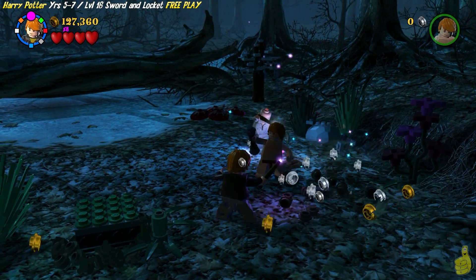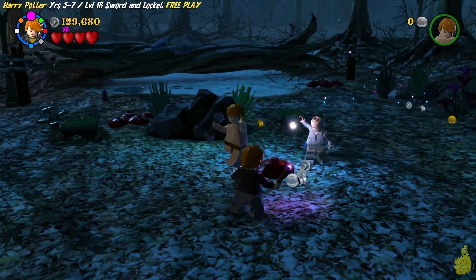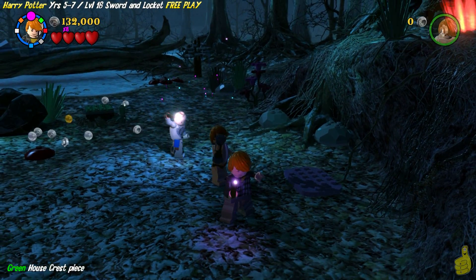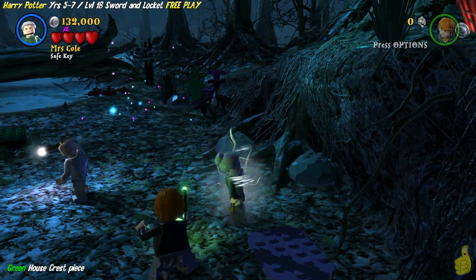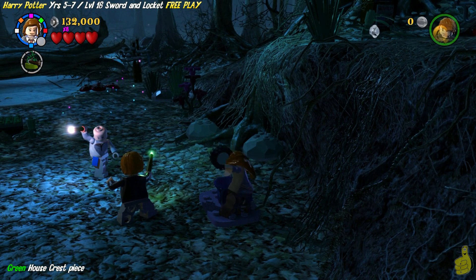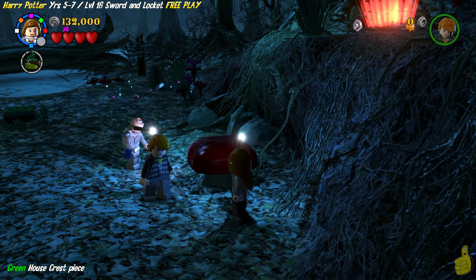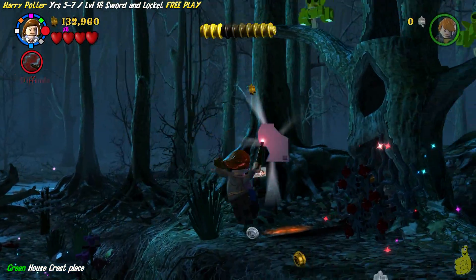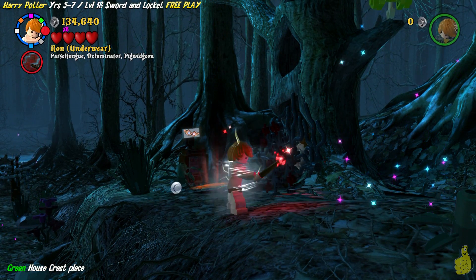You probably remembered there was a pink base plate — a bag of tricks pad — over on the right-hand side right when we started this area. We're going to switch to Hermione and hop on that bag of tricks pad. Inside the bag we find a giant mushroom — weird! We'll get our boing on and da-doing, up top we go. Just a quick jump up top allows us to grab that green, or Slytherin, house crest piece. That wraps it up for the house crests.